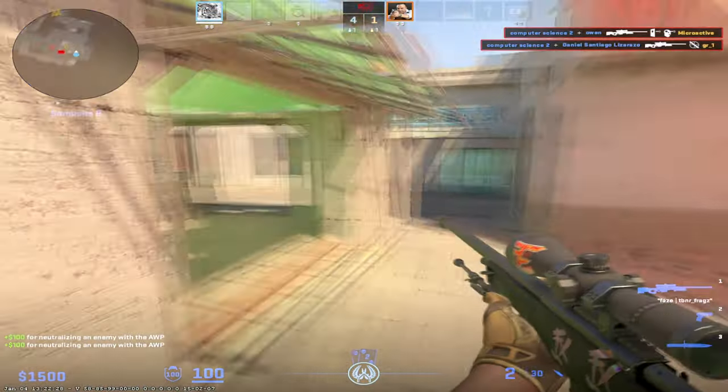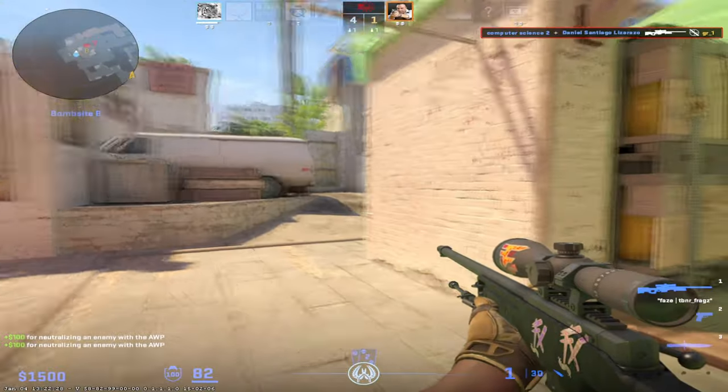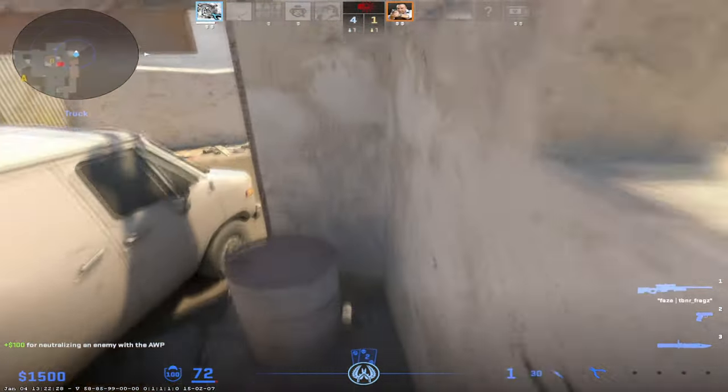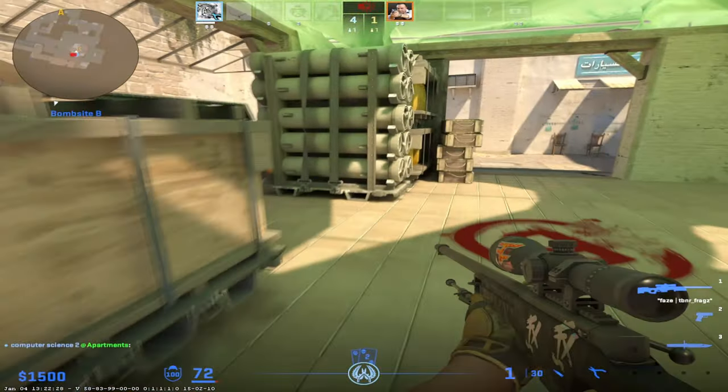For singular jumps it works just fine, so great job, Valve. Whenever you're ready to just desubtick the default plus jump command, that's fine by me. I'm going to tell you what the best binds are to use, and I'm going to show you how to jump bug with an input overlay — there's going to be a lot of useful information in this video.